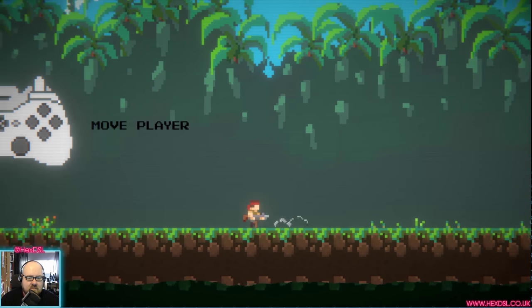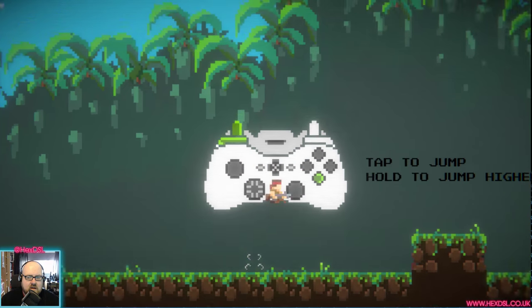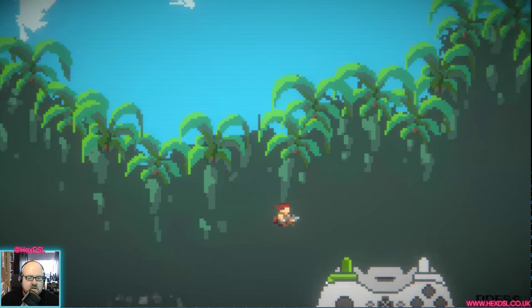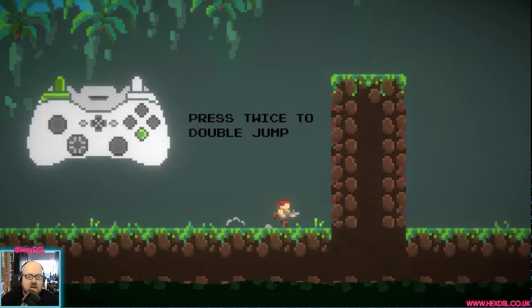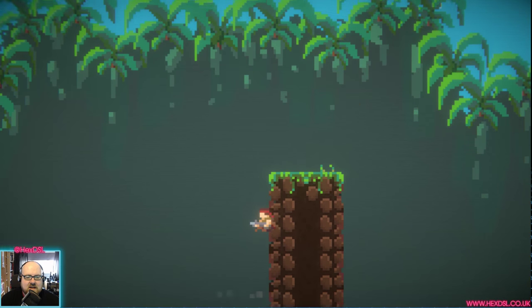Move player. I've got that down. Jump — triggers to jump. Oh, it's got a double jump! Cool. I was a bit premature there with the double jump. I predicted that double jump a bit fast.